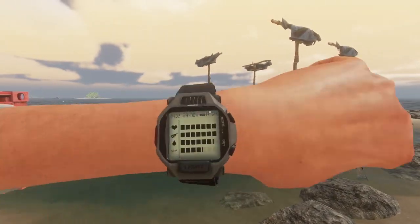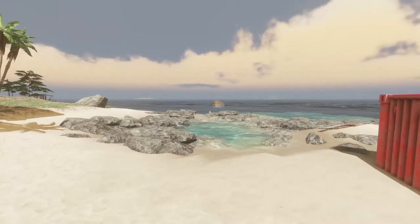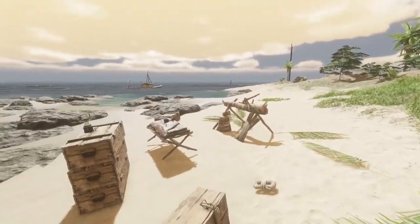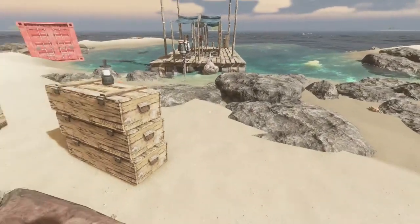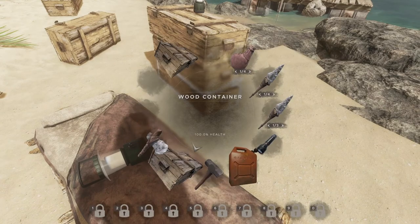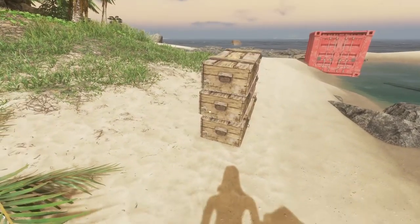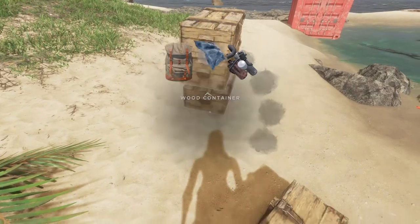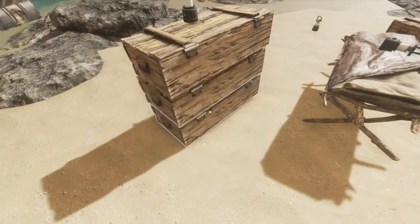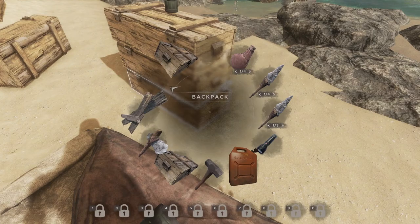We've got two small islands — a small island and a big island. I don't really know how to get back home. Let's grab some of this good stuff. We also need to grab the metal. What we might need to do is condense one of these boxes down and then see if we can stick more storage on there.